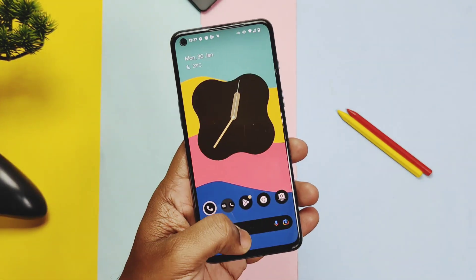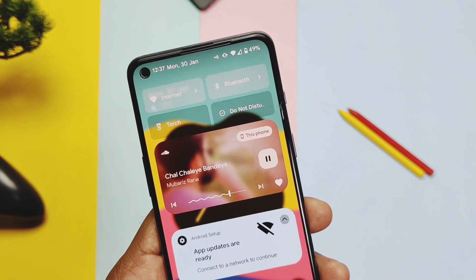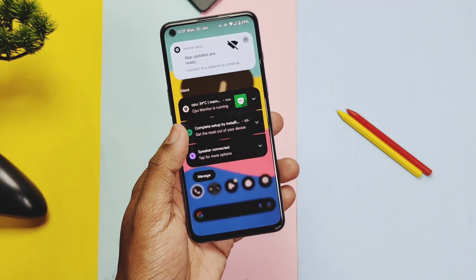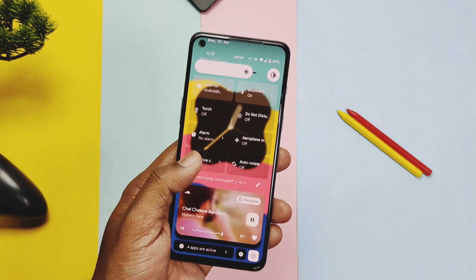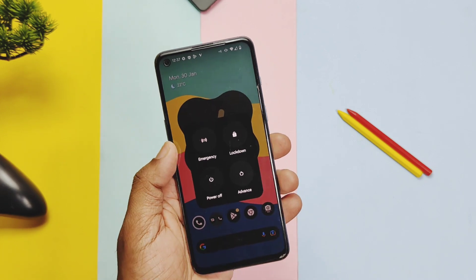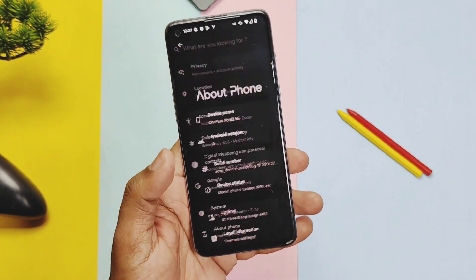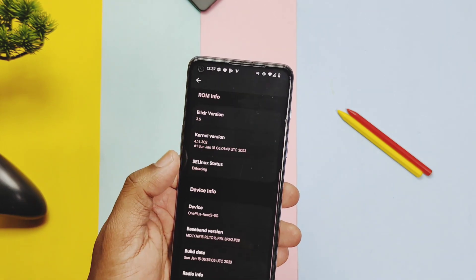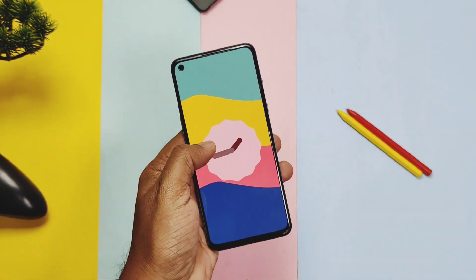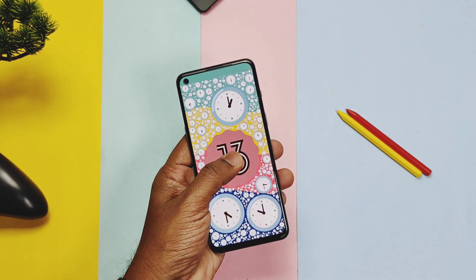ROM is pretty stable in terms of performance, daily activities, and it has lots of amazing customizations. Battery drain also seems negligible; I will report the full battery usage after 2 days. As per my opinion this custom ROM is my second favorite custom ROM after Pixel Experience, and I definitely recommend you to try this ROM. That's it for today guys — if you found this video helpful please like, share, subscribe, and press the bell icon for notifications of upcoming content. Thanks for watching, see you next time, take care, bye bye.